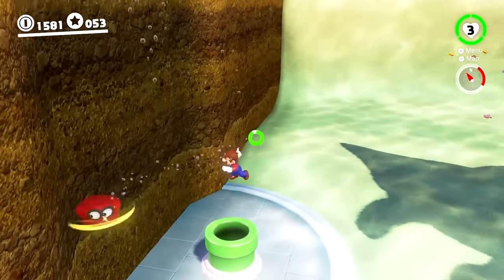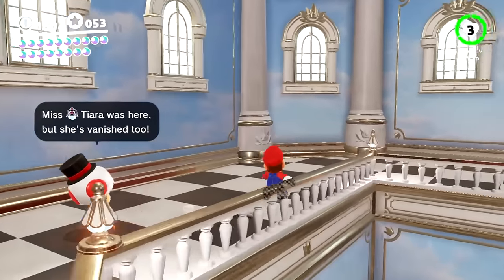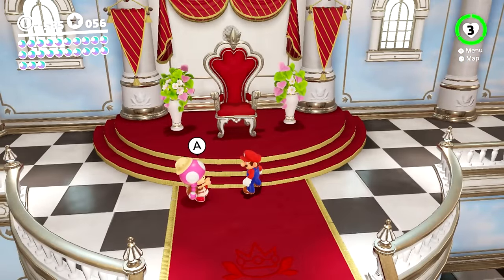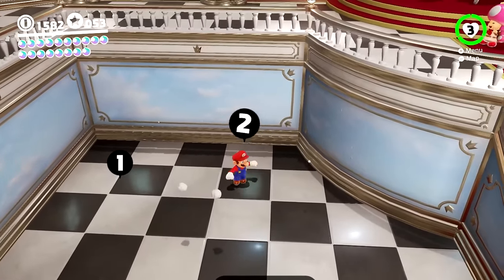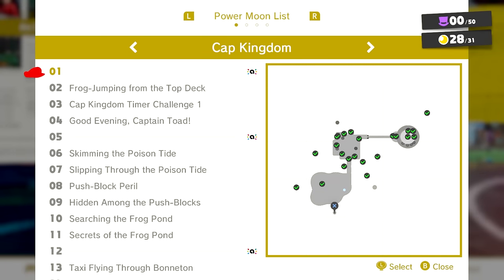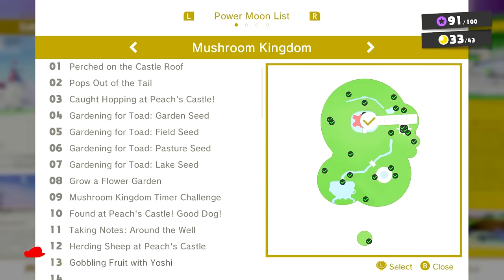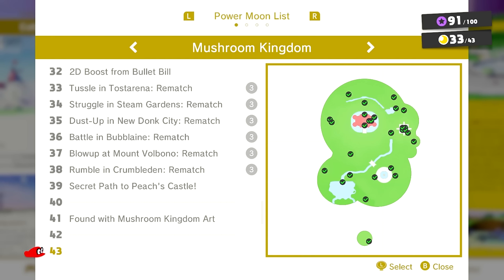That's the way I think this kingdom's moon selection is — while being composed of concepts we've seen before, still very solid. However, you may have noticed a glaring exception, something I haven't mentioned yet. With the Mushroom Kingdom having the most moons of any kingdom in the entire game with 104 total — we've only really discussed the first 43. The other 61 belong to what I think is Mario Odyssey's biggest flaw.